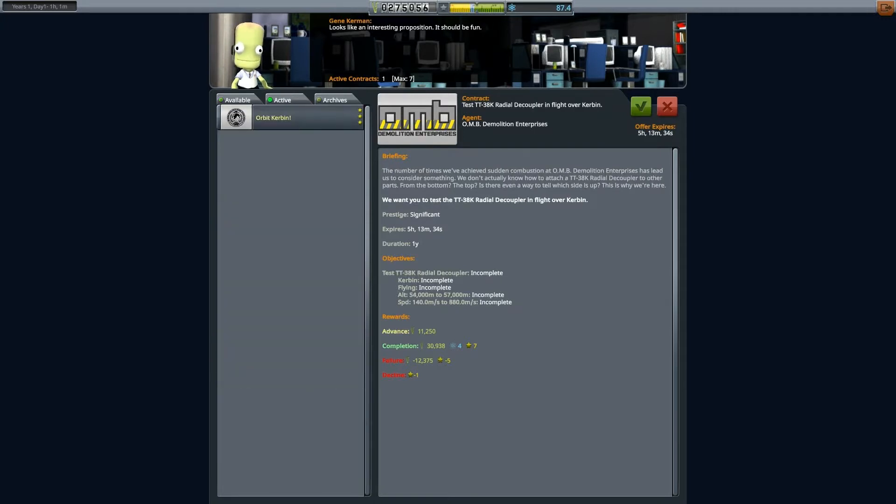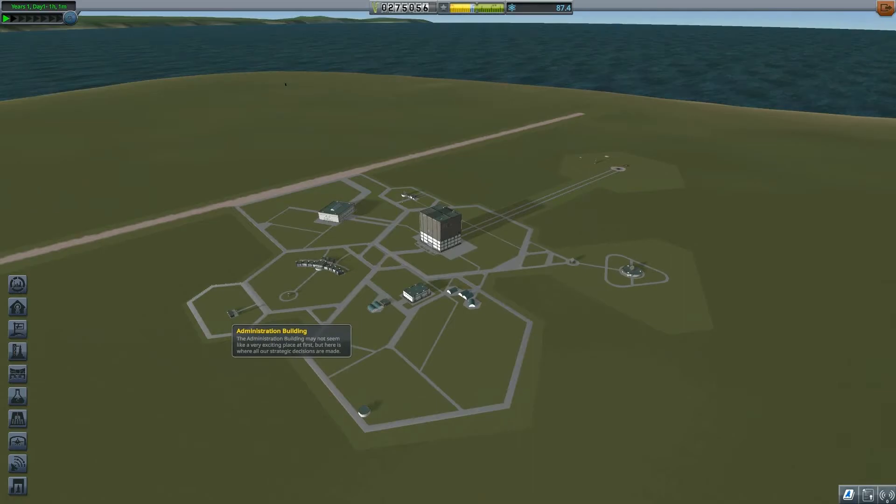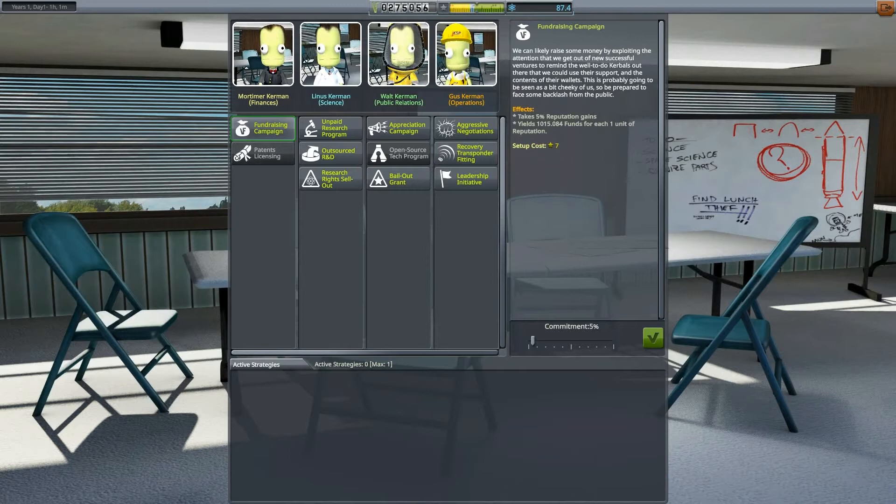I think I'm gonna go for the orbit straight up, but let's see the administration building. I should be able to do some fundraising. It takes a little bit of reputation gains and yields funds — unpaid research, science, funds for science, plus funds, minus science.